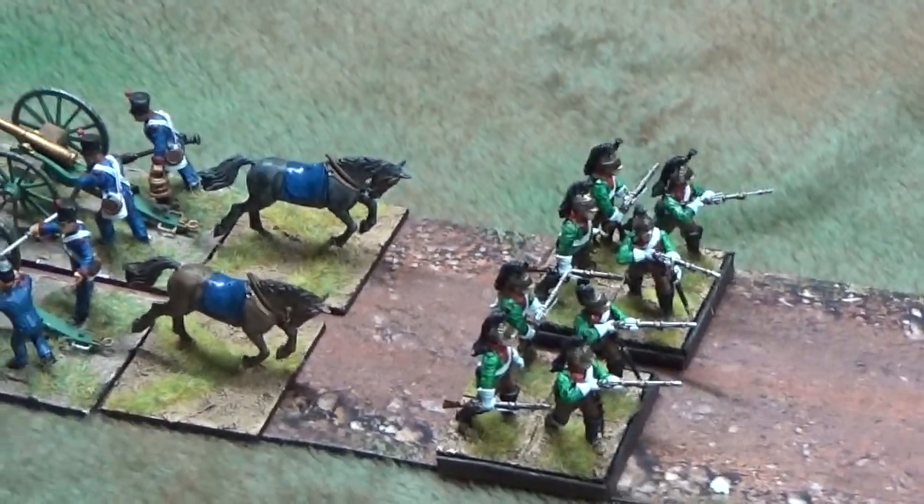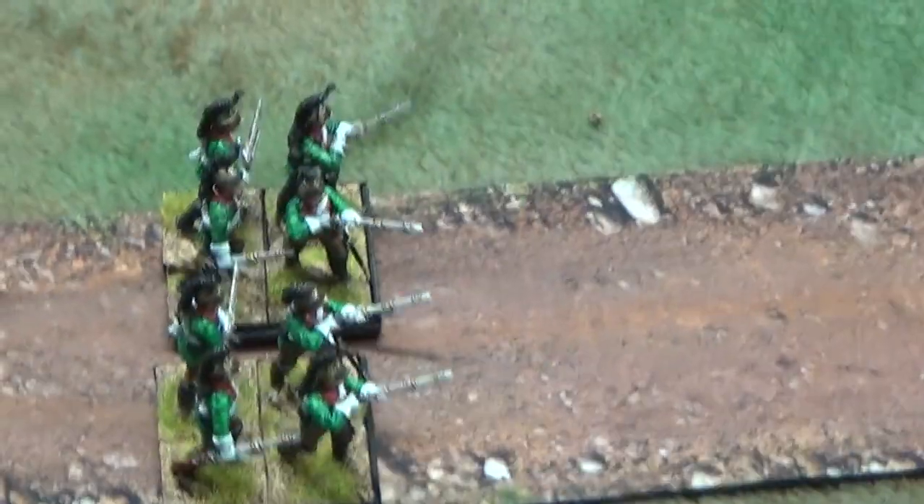The French first turn is over and the cavalry brigade has entered the table. It was made by a unit of Dragoons, one unit of Lancers, a unit of Hussars, two horse artillery, and two infantry detachments made of Dragoons on foot — the last painted model. I will try what I explained in my last video about light cavalry.